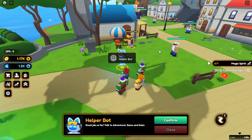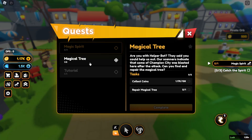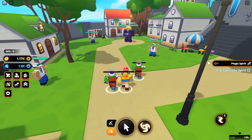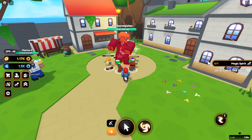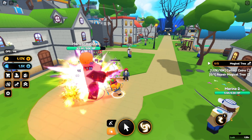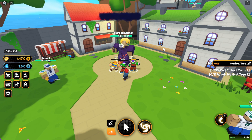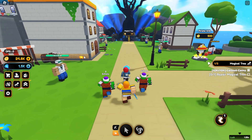Getting back to the main quest line: I need to collect 10k coins and repair the magical tree. The world boss is the Harbor Master with 50k HP — a big jump from the previous world. I grind him down for coins and after several minutes of fighting, I have well over 10k coins ready to repair the magical tree.